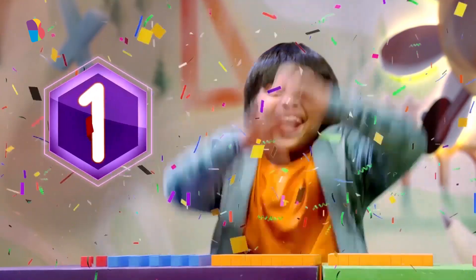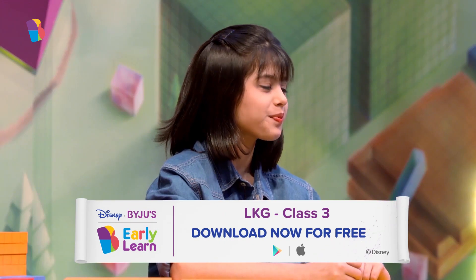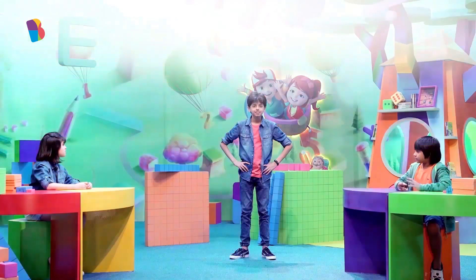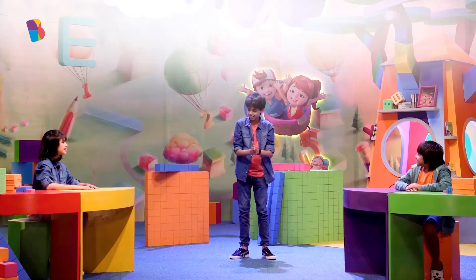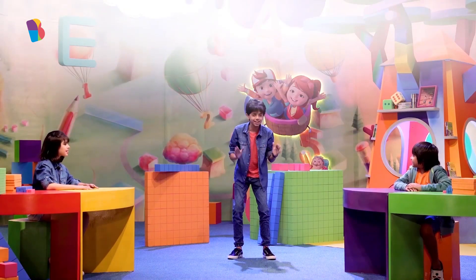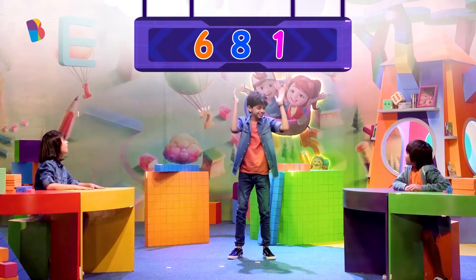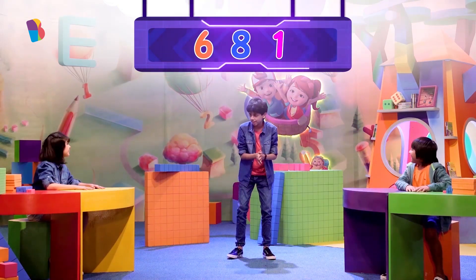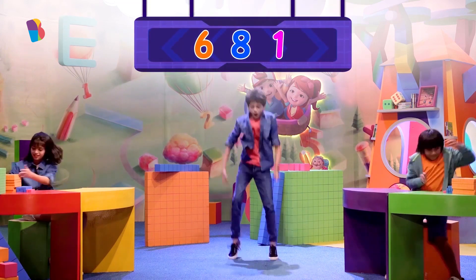five rods and two unit cubes. Both are correct, but the one who finished first is Abhyan! Riva, don't worry — you have two more rounds to go. It's time for round two. The second number is six hundred and eighty-one. Ready? Three, two, one, go!